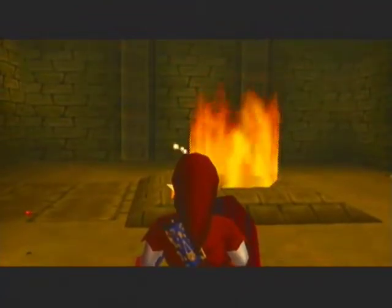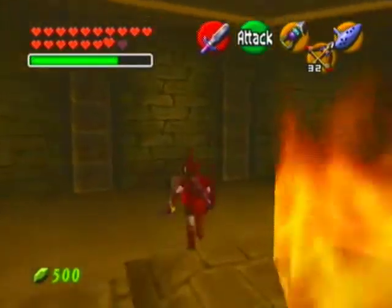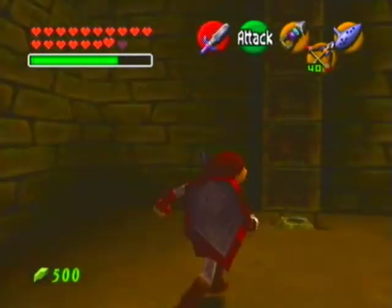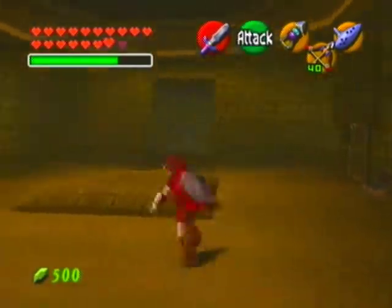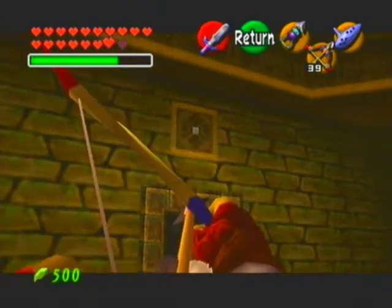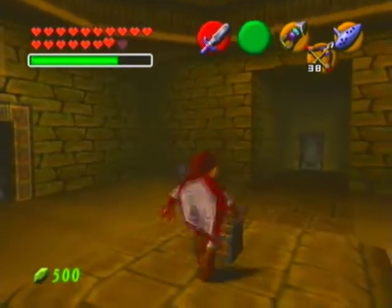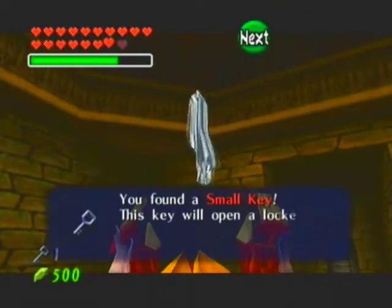What did we get up here? If it's rubies I'm gonna be livid. Thank God - arrows, something useful. Then we're gonna hit this switch real fast - oh, makes something disappear. I see what I have to do. There we go - hit that target, it makes that chest appear. It's a freaking key - about damn time. It's been a long while before I've seen one.